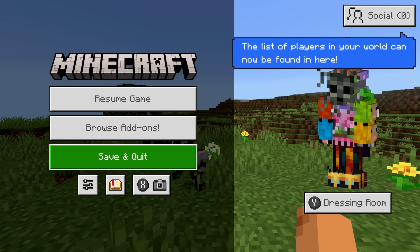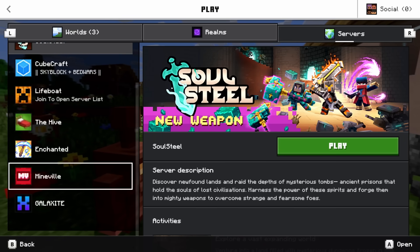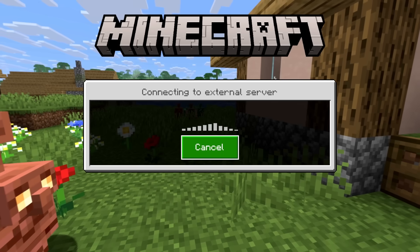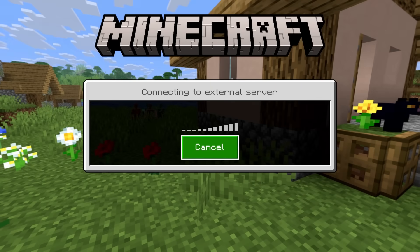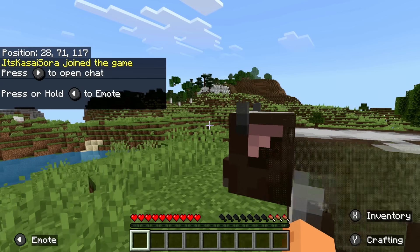If we exit the server and go back to the Servers tab, the featured servers are still there. Click 'Play on Lifeboat' to go back to Bedrock Connect, and now at the top you can see our own external server that we saved to the server list. We don't have to enter the IP and port again — we can simply click it and it immediately connects so we can continue playing.